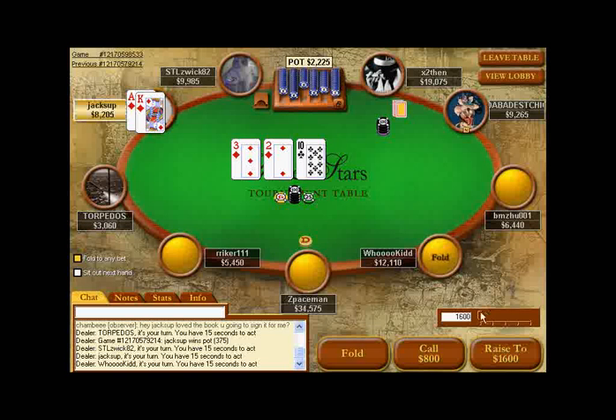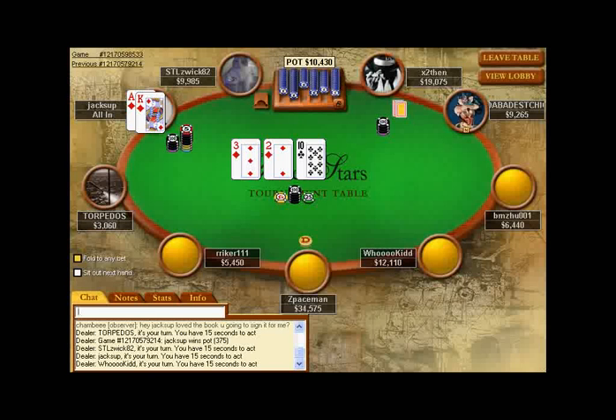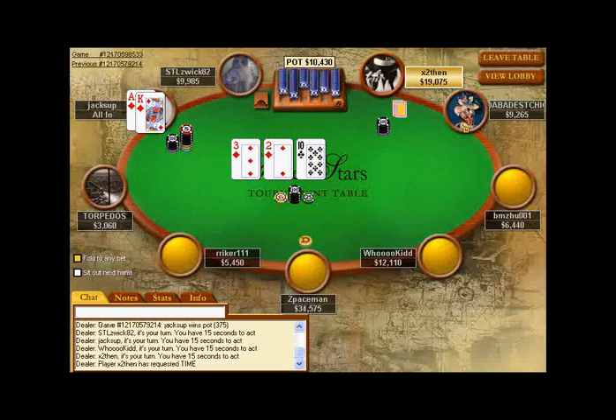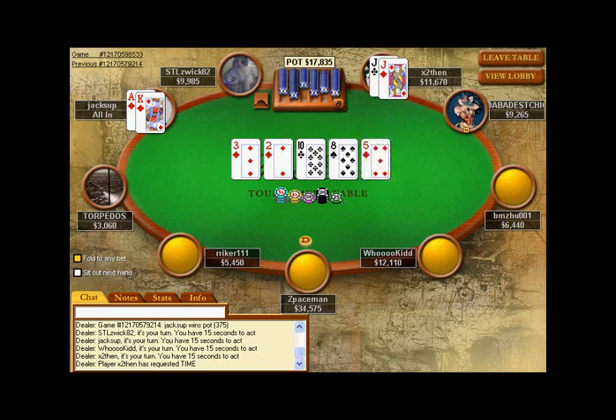My idea here was to check-raise all-in, hoping someone would bet about 1,200 or 1,300 so that I could move in for 8,200. Unfortunately, X2 only bet about 800, which is a little less than I would have liked — I was hoping to pick up more money with the check-raise assuming my opponent folded. But I'm still staying with my plan and going with the check-raise all-in for that $800 bet. I didn't want to lead out for 1,000 myself, because if an opponent makes it 3,000 or 3,500, I don't have much fold equity on my re-raise for 4,500 more. I was trying to engineer the betting to maximize my fold equity.